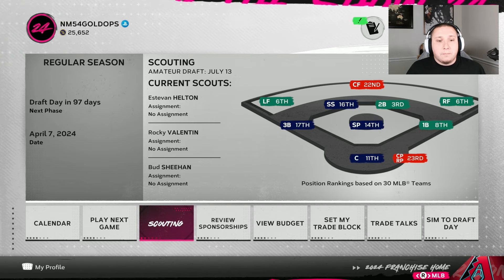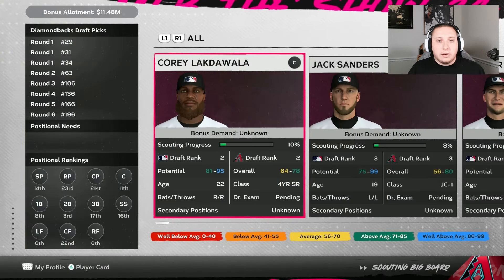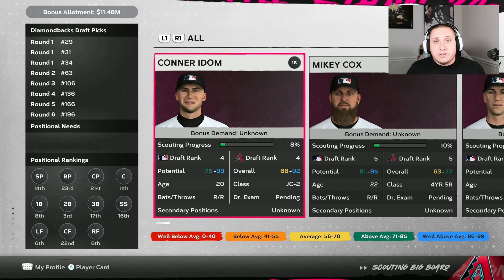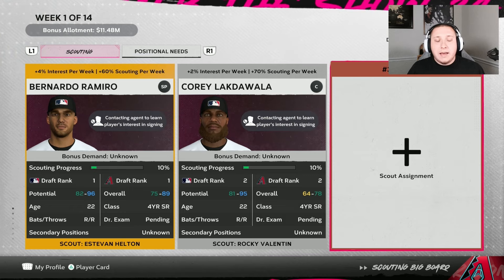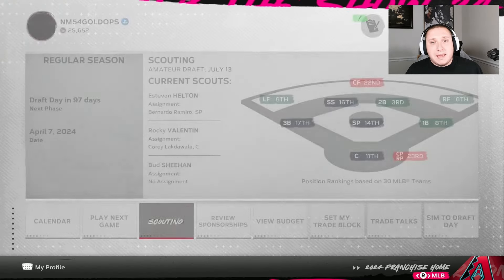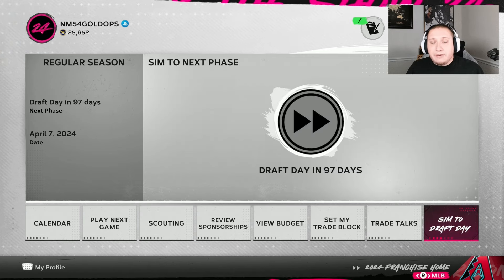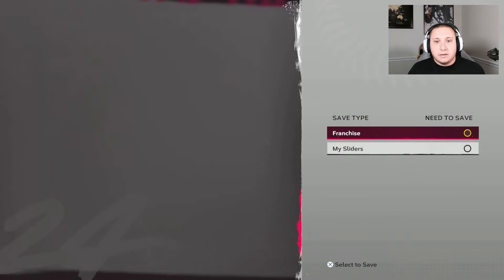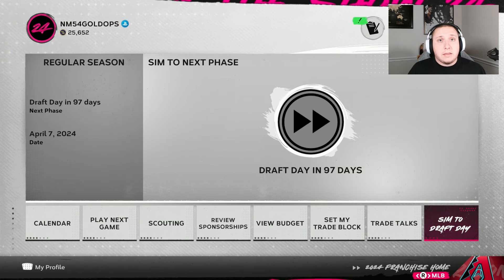So let's say we're taking a look at our scouting on the season — we can get a gauge of what all these players are going to look like by doing a couple of things. You can do this at any point in the season. I typically, if I'm doing a quick rebuild, will do this around the time of the draft. I'm going to first go out and make a save for where I'm at in my file, then simulate to the draft. I'll go ahead and save this franchise on April 7th because that's when we can really start scouting.